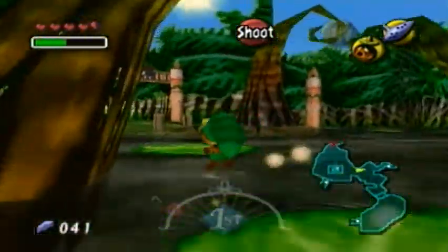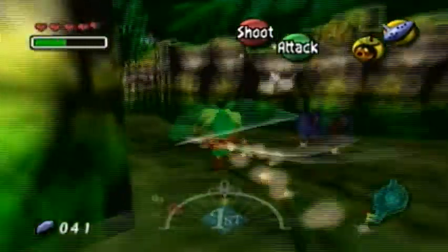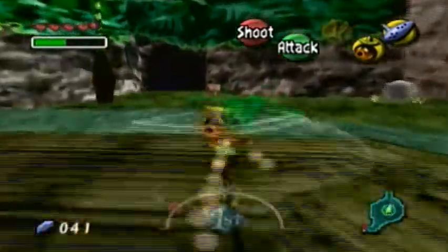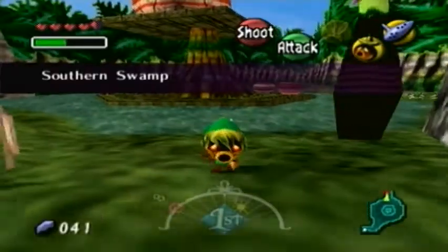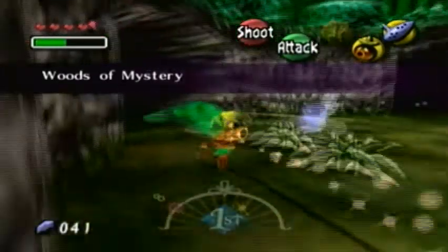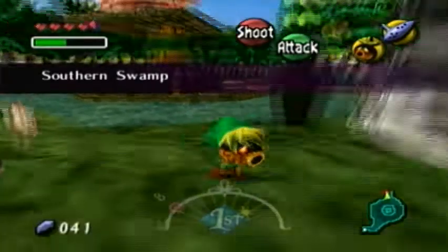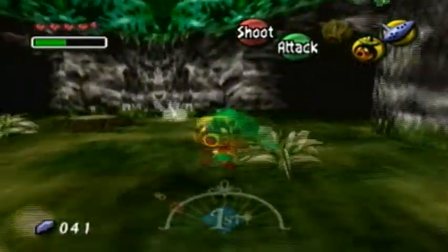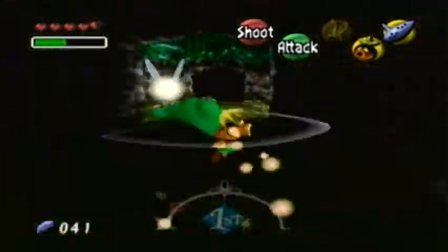Let's go to the potion shop. I have memorized the way around the Lost Woods and I'm not going to talk to the monkey and waste my time. How you get around here is not straight — you have to go left first. Wood of Mystery. It's like left, straight, right, right — oh my god. It's left, left, straight, right, right, left — no wait, it's left, right, right, straight, left, left. There we go.